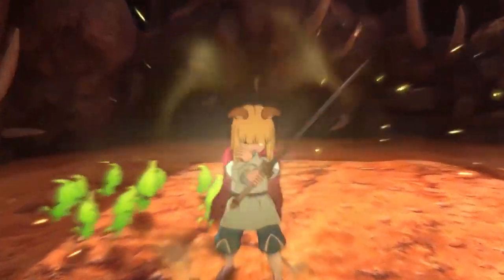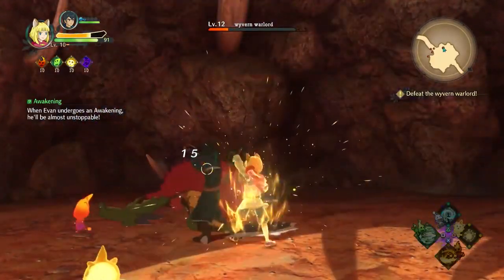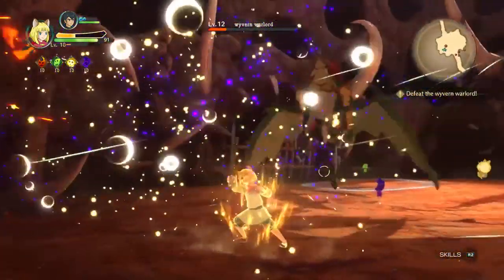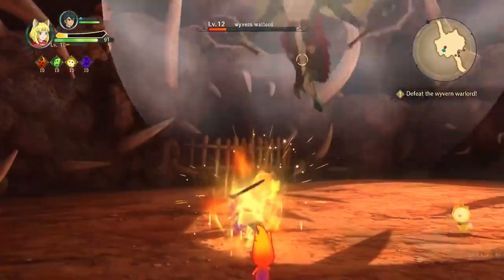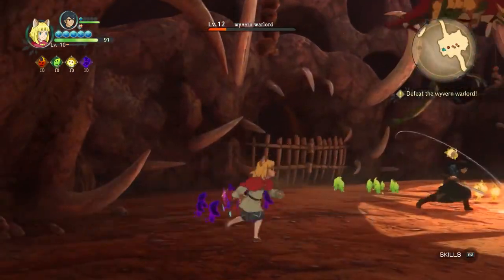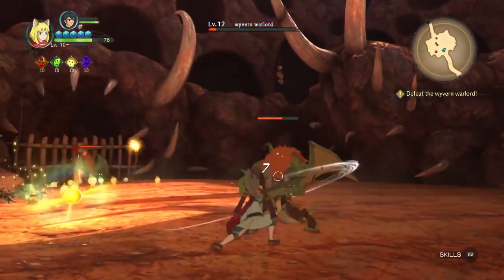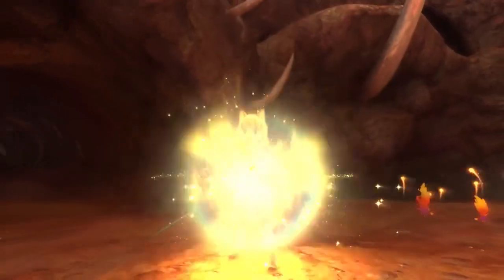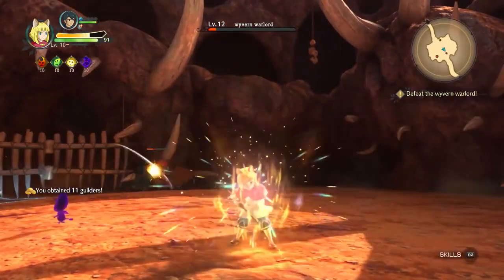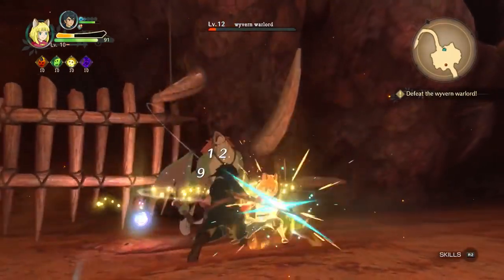If you stun an enemy at the right point you can go into an awakened state where you have overpowered attacks and can utilize multiple special attacks without consuming the blue gems you normally see above the life bar. Every time you perform physical attacks it fills up those gems, but every time you use a special attack or skill it requires those blue orbs, so you need to keep hitting enemies to maintain them.